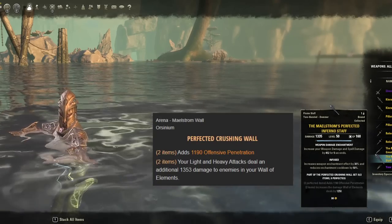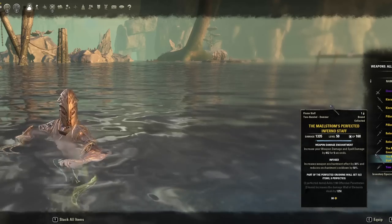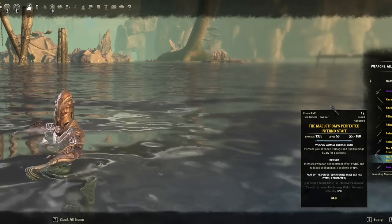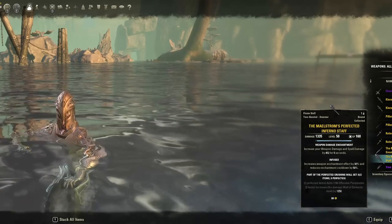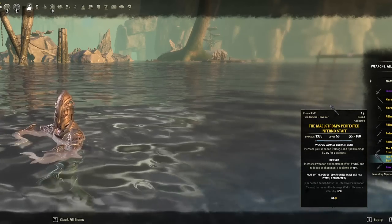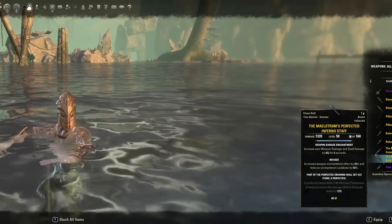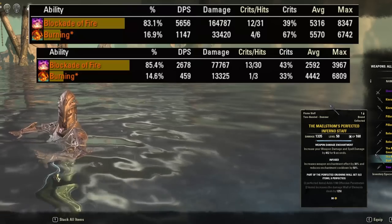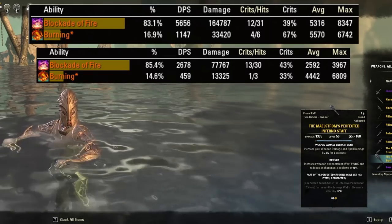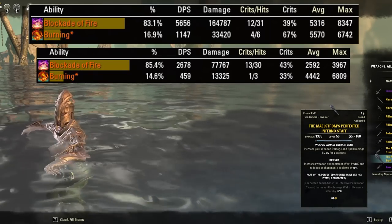So how does it work now exactly? The new Maelstrom Staff buffs not only the initial damage tick of a blockade or unstable wall, but also the ticks as well. I did some baseline testing between a Maelstrom Inferno Staff and a non-Maelstrom Inferno Staff with the same setup, trait, and enchantment. With a Maelstrom Staff, blockade is now hitting more than double its non-Maelstrom Staff counterpart in terms of ticks and max hits, including critical hits.